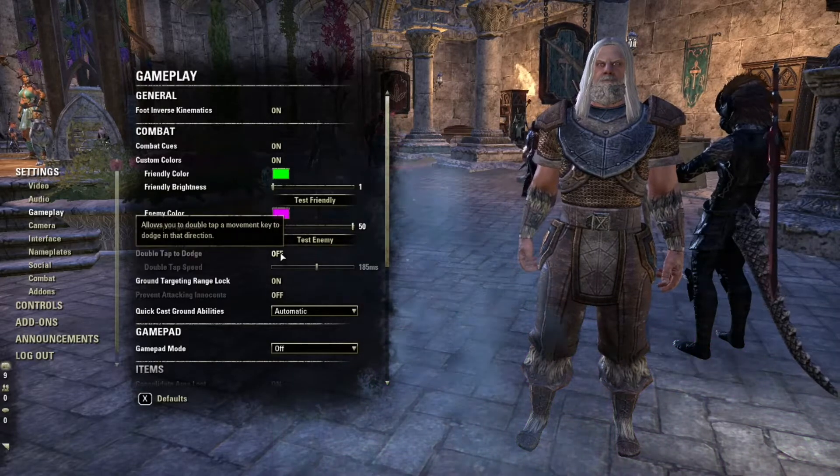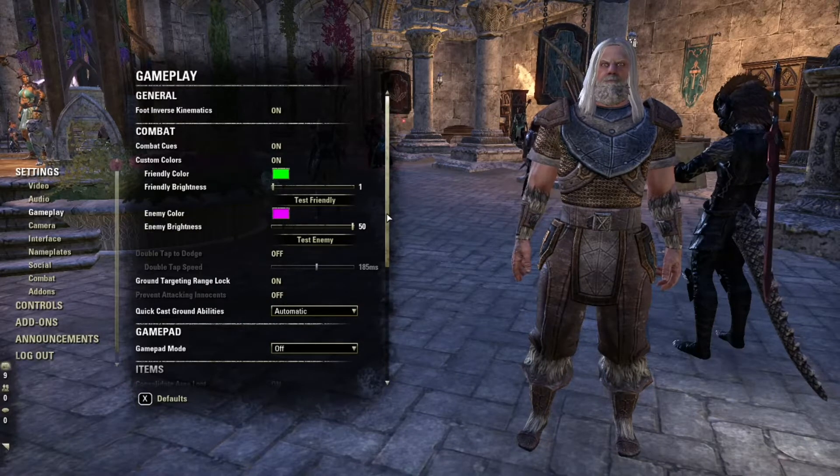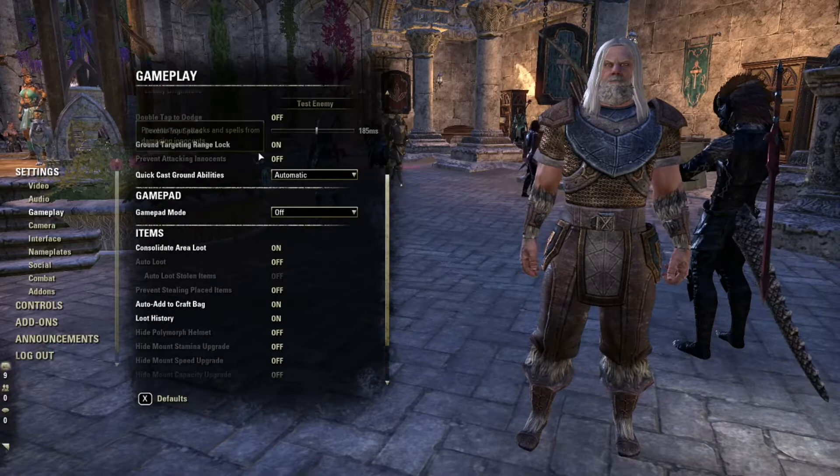So I'm going to turn off double tap to dodge. I really don't like that because then you accidentally double tap and you fall off a cliff.